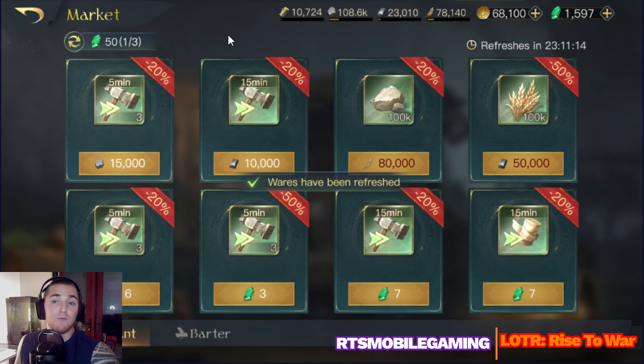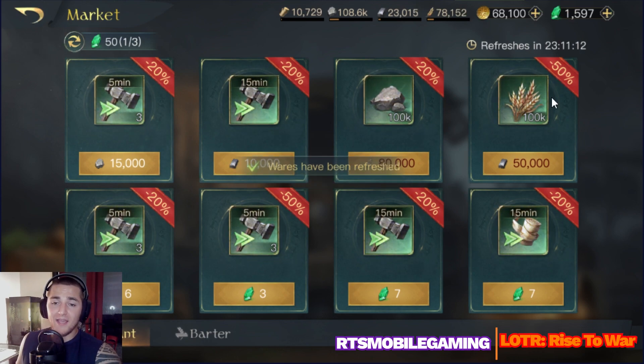And if I'm feeling lucky, which I am, I'm going to click the market refresh button and I can do it again. There's a 50% discount right there — I can spend 50,000 iron and purchase more stone. So once this food hits 80,000, I'm going to execute some of these market actions and get some more advantages.